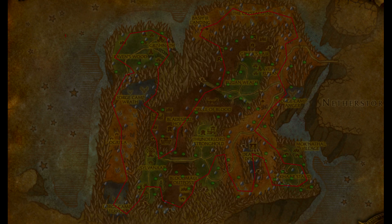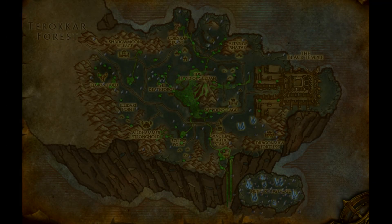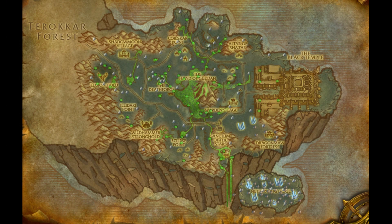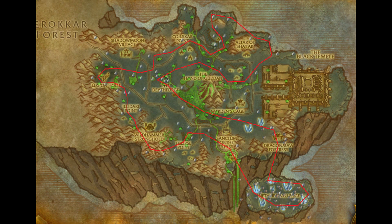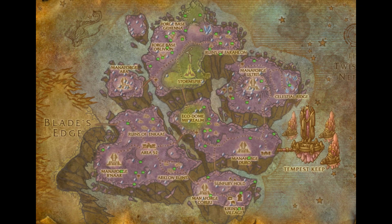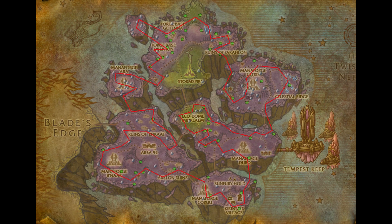The red line you can see in every single screenshot is actually the route I'm flying. If you don't have a Flying Mount you have to skip some areas you can't reach. This is why I also recommend doing dungeons for your mining, because you can farm reputation at the same time as leveling your profession.